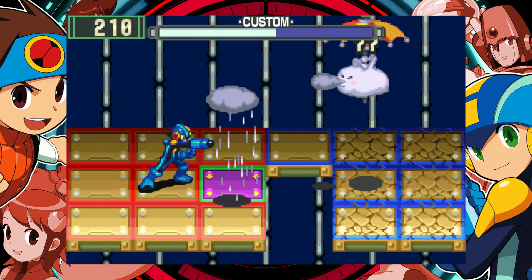My Mega Buster being at level 3 is really good. And I got a Bubbler. Alright, turn the handle — and now I can get that item down there. Haha!